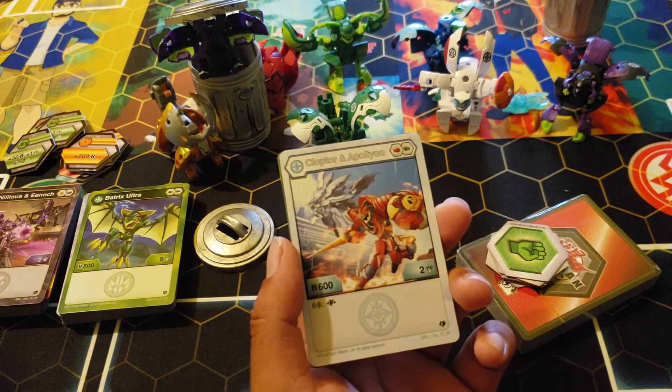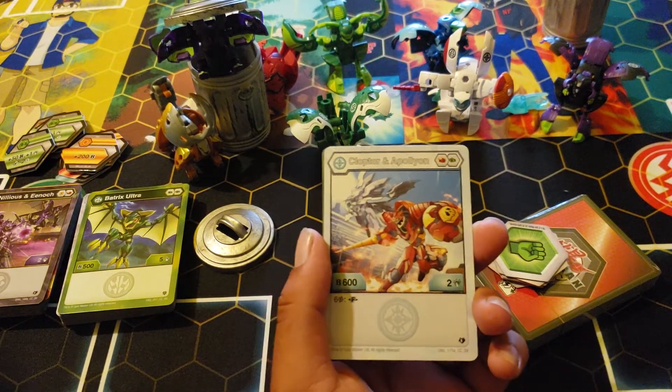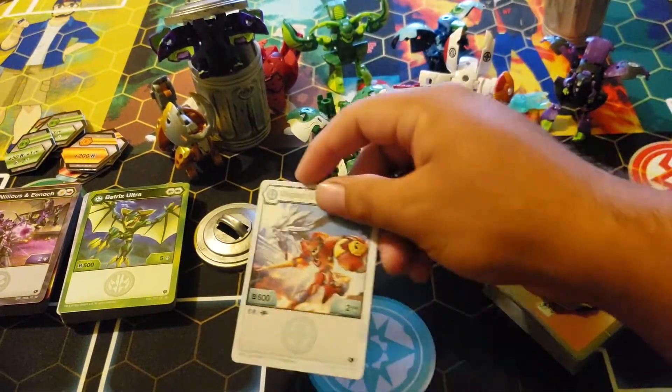Clopdor Napoleon: six cost, 600 B, two damage, red-green — probably garbage. Yep, that's the worst way. Gross, right?